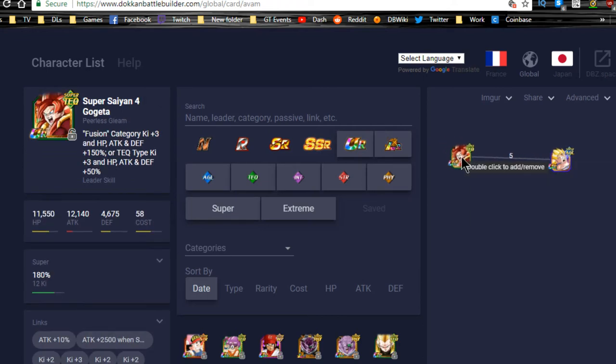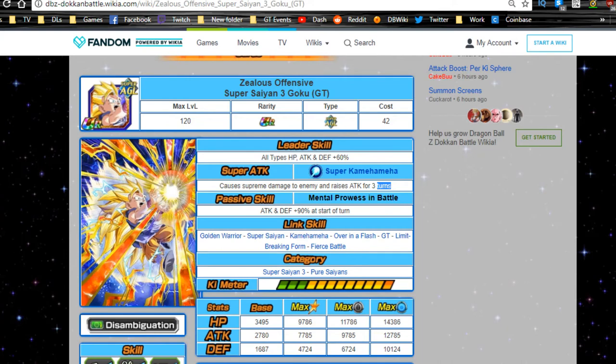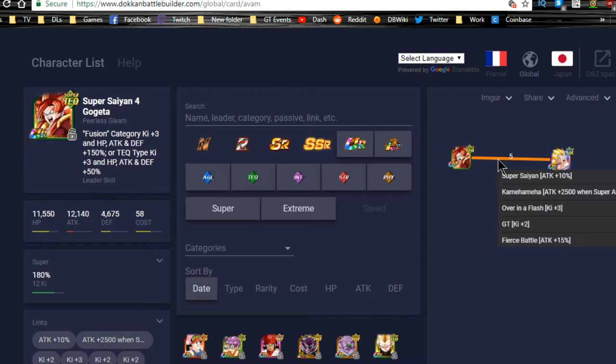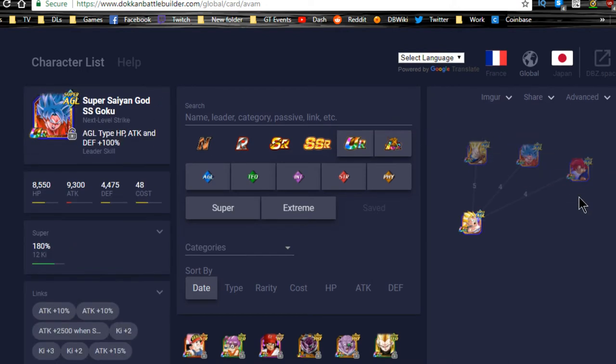For best linking buddies that are not Super Saiyan 3s, there's currently only one in-game: Super Saiyan 4 Gogeta. He links very well for five link skills — Super Saiyan, Kamehameha, Over in a Flash, GT, and Fierce Battle — giving a 25% attack buff and five Ki when linked together. So these guys will always be getting super attacks off if you want to link them on something like a Heroes team.